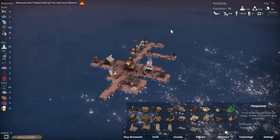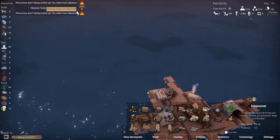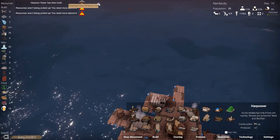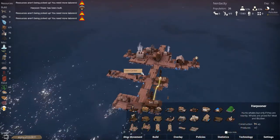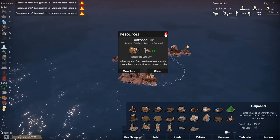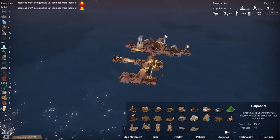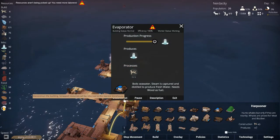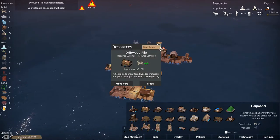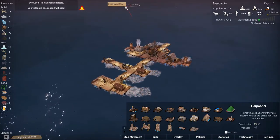There are floating crates, a whale, a destroyed ship, and a crash pile. We'll go this way. The driftwood pile is getting used up. I'll turn off the evaporator for a bit - pause that. The driftwood pile is gone, so let's come about and head over to this destroyed ship.